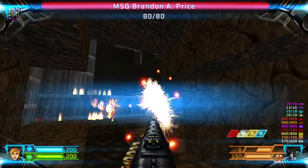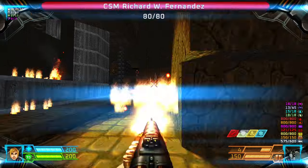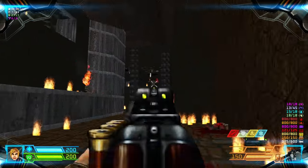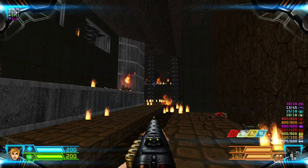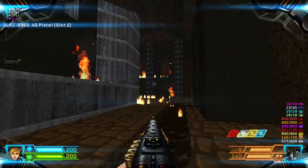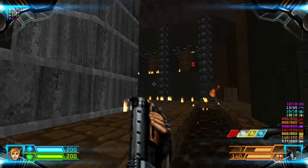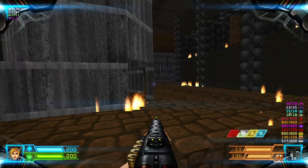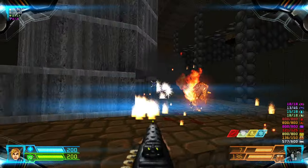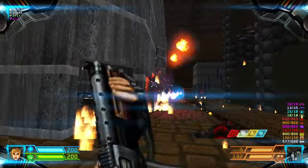Kill the gunners and imps on that upper platform. There's an imp. Head to that machinery and kill the gunners. There are also enemies in this alcove, and some more gunners.